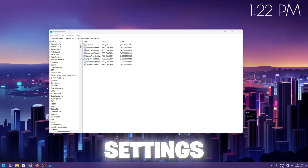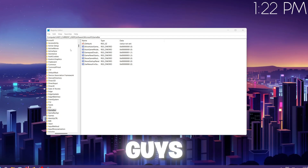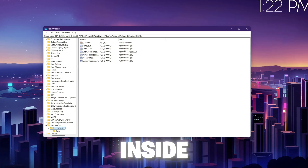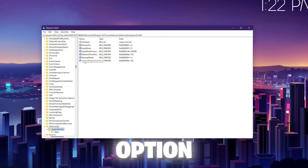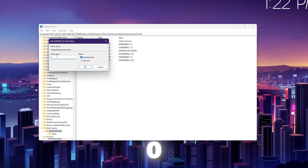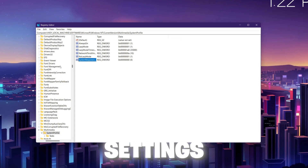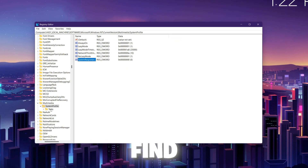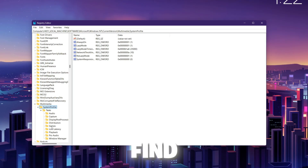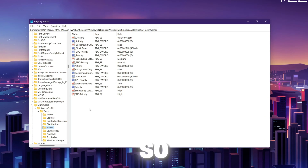For the third registry setting, we are going to optimize Windows registry to increase system responsiveness. Copy the third command from the description, paste it, and press Enter. Find 'SystemResponsiveness,' right-click, go to Modify, and set the value to 0. Set the base to Hexadecimal and hit OK. Then scroll down to find System Profile, then Tasks — click the dropdown and find the Games folder.